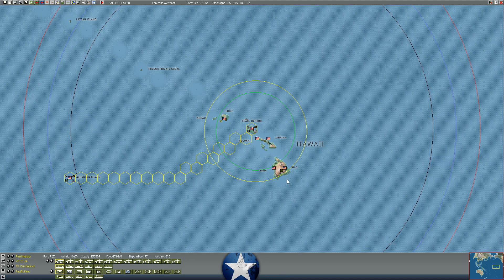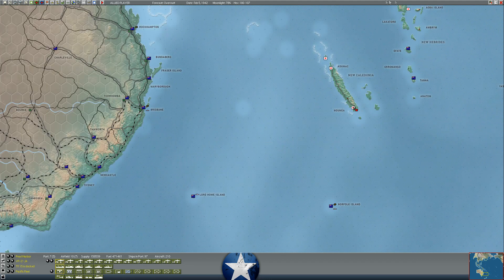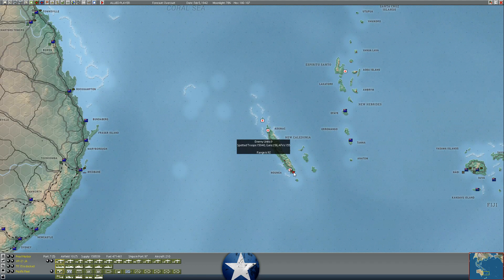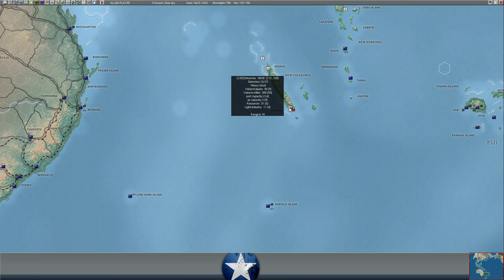We're into the turn. New Caledonia is now entirely Japanese. They extend their control northeast to Esprit de Santo, which is now a level three airfield, allowing them to control a lot of this sea lane. The fall of Nomaya - they can build it up to a level five airbase, it's already level two. Comac can be a seven but they haven't started building it yet. They'll probably use Nomaya to control this sea lane.